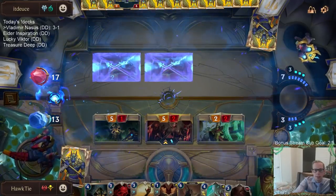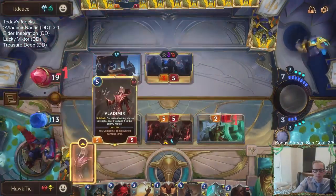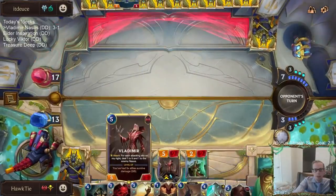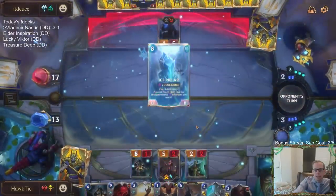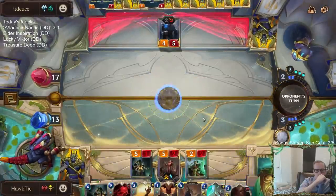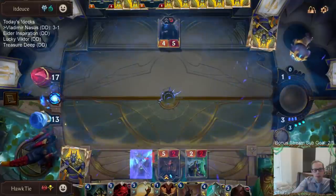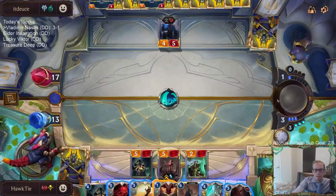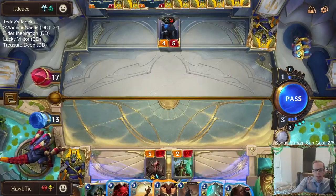Definitely looks like Avalanche to me. That's three out of five for Vladimir. I'm considering using Quicksand and Culling Strike to kill this Trundle. I think I'd do that.